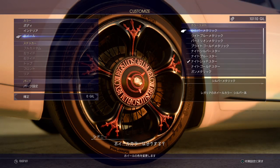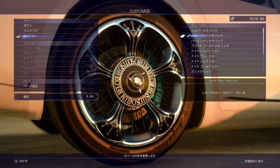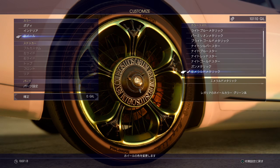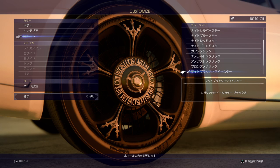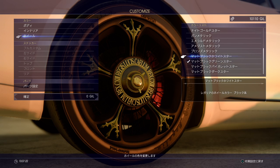Next up we have the rims. I'll show you a few options — you have light blue, red, golden, green, and it also ends in black. I'm going to pick one of those.